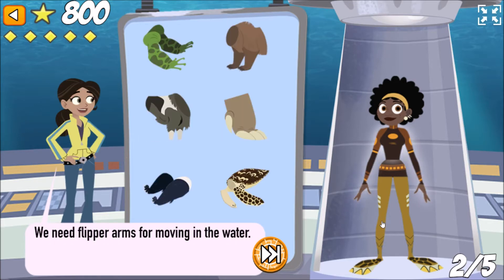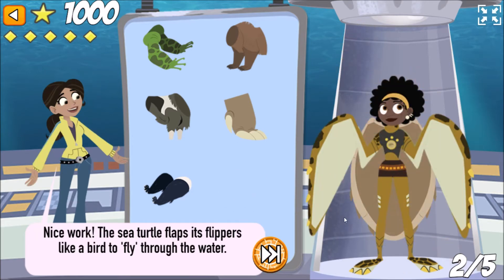We need flipper arms for moving in the water. Nice work! The sea turtle flaps its flippers like a bird to fly through the water.